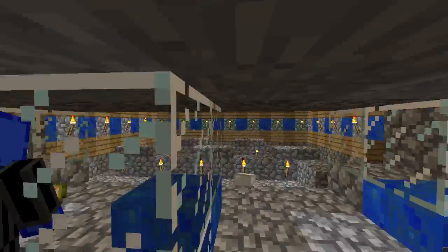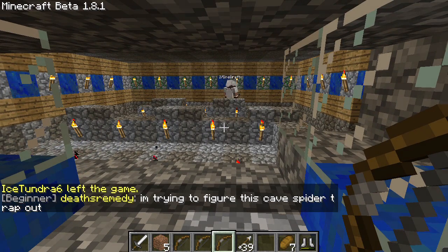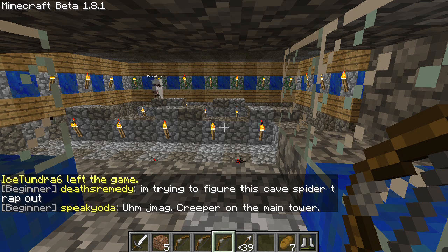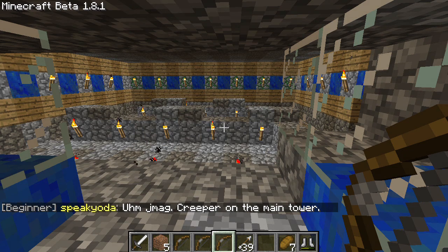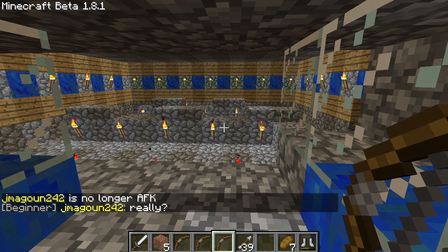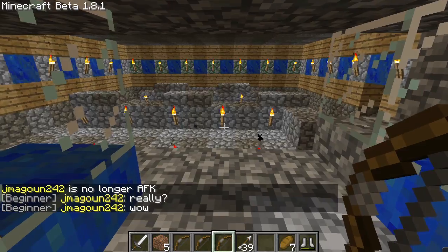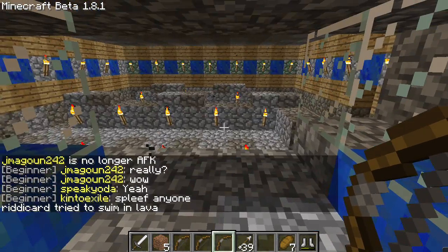Let's take some questions — we've been kind of disregarding the chat. Graywolf asks: what are your favorite solid ore blocks — iron, gold, diamond, or lapis? I have to say I have a special place in my heart for lapis. I like dyed wool a lot — that was one of my favorite things they added to Minecraft and it still is. So out of those four, I'd have to say lapis.